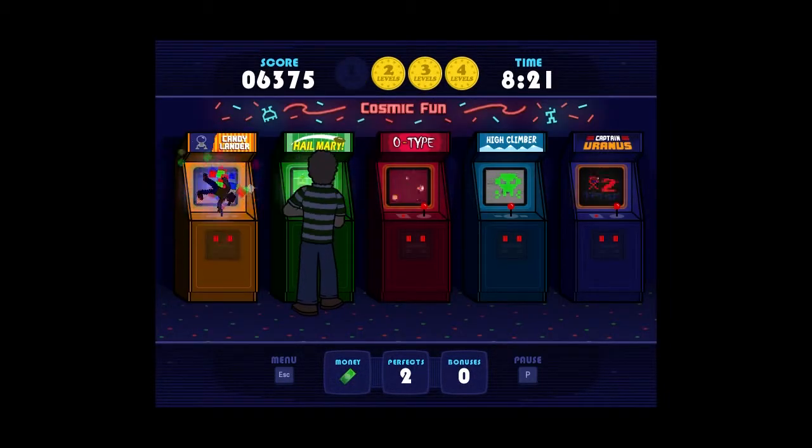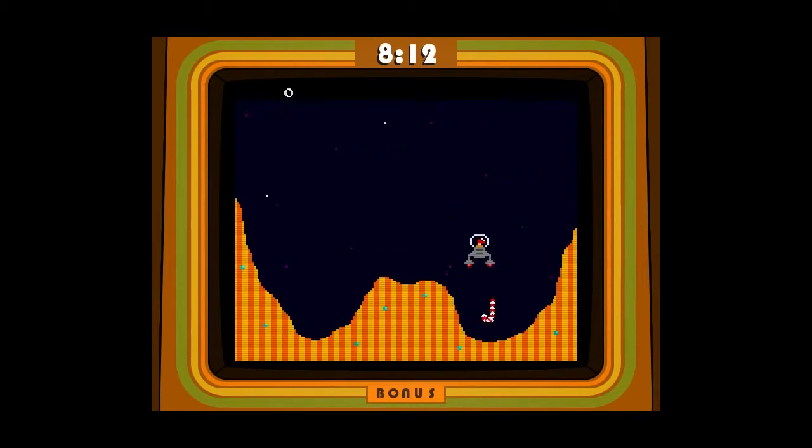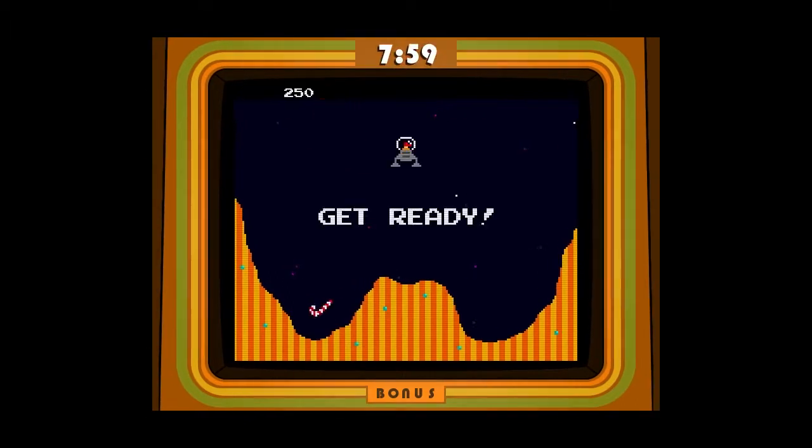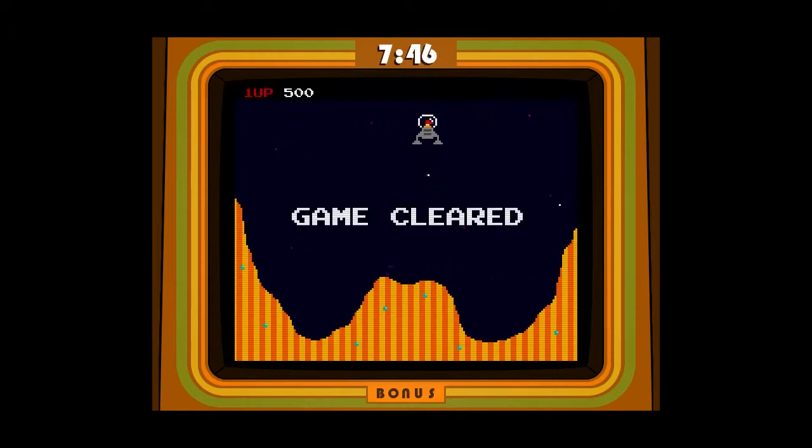So let's go to Candy Lander. I'm guessing this is a parody of Lunar Lander. I think we want that candy cane, so let's ease on down and get our descent. Shoot on over to this other side. We got way too much altitude there. I stopped firing our rockets so early, but our momentum carried us back into outer space. We gotta hit that green bar.